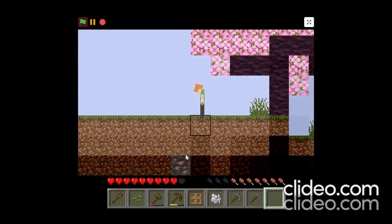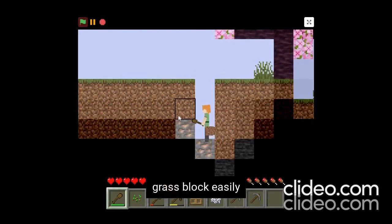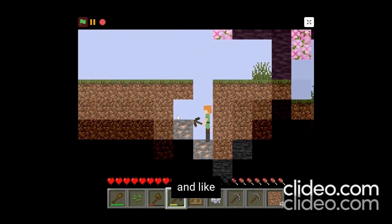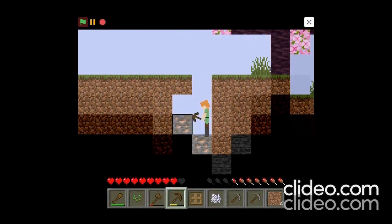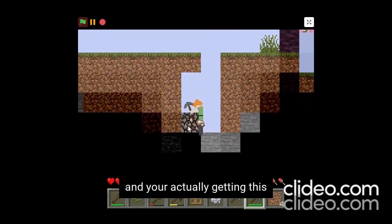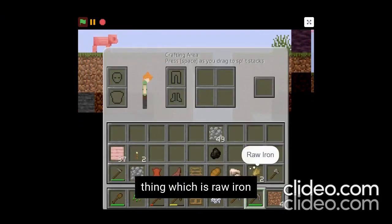There's iron here. I made the shovel so I can break the dirt more easily. This is the iron ore - you can't break it using a wooden pickaxe because it will take such a long time and you won't get the raw iron. With the stone pickaxe it mines so fast and you actually get the raw iron.